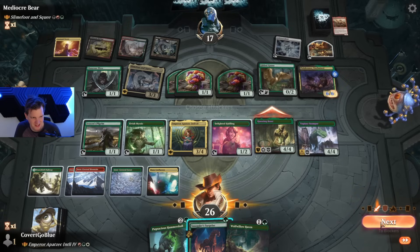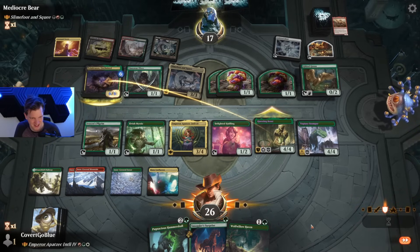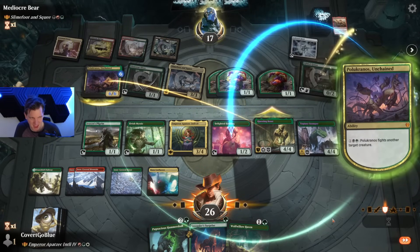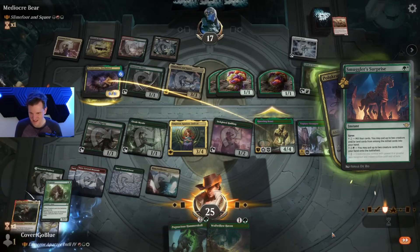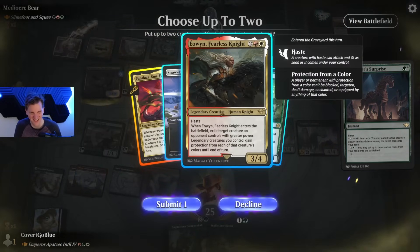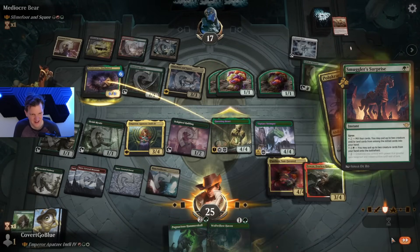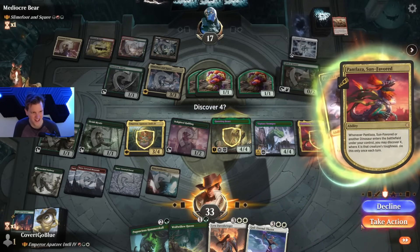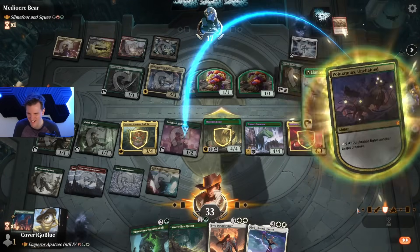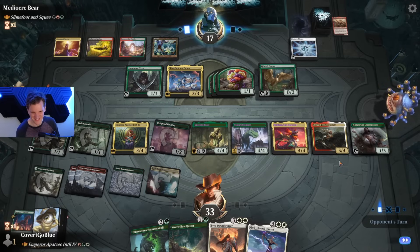Damage can't be prevented — interesting. What does that mean for a Pelucranos? Let's see. You want to target my Halfling? I have a response. Oh baby — greater power, that's the 6/6, right? Dang. Exile — trigger, trigger, trigger. Oh my lord, what is happening? What is happening? Holy crap — my board has exploded!